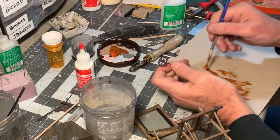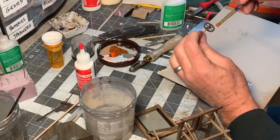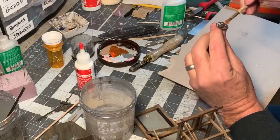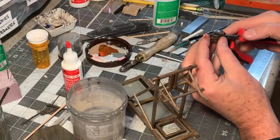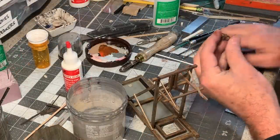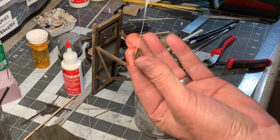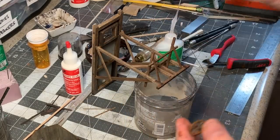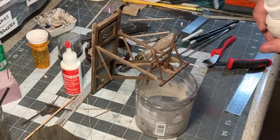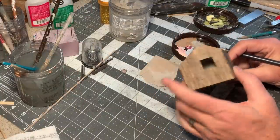I want this wheel to look good and rusty, so I'm dry brushing on some burnt sienna and orange. Then I can snip this right off the wire and glue it into place with a little bit of CA.